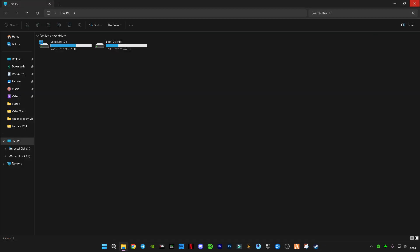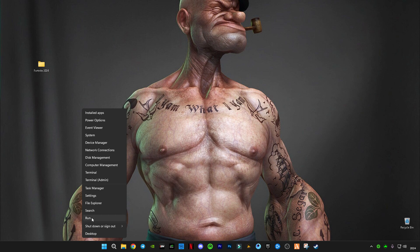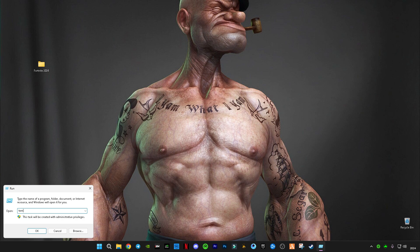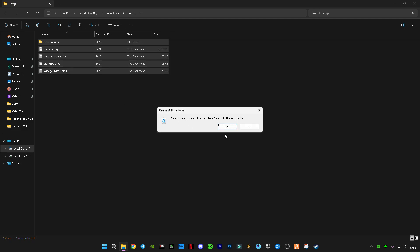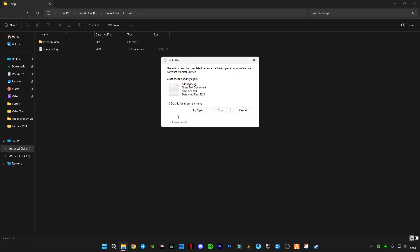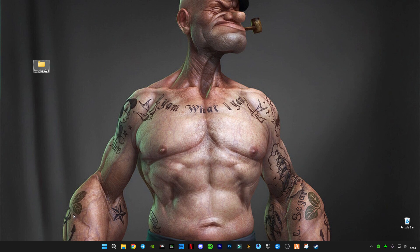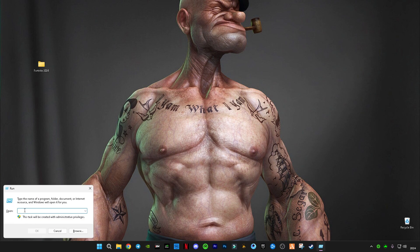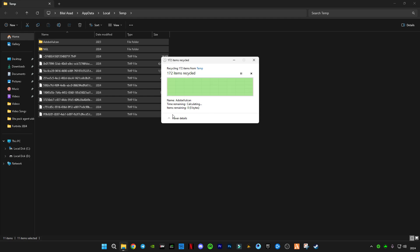Now you have to delete all the cache memory from your computer. Press Ctrl+R or right-click the Start button and click Run. Type 'temp' and press OK. Select all files with Ctrl+A and press Delete. This is totally safe — these are just trash files. Then open Run again and type '%temp%' (with percentage signs before and after). Delete all those files too, and skip any files that cannot be deleted because they are running in the background.